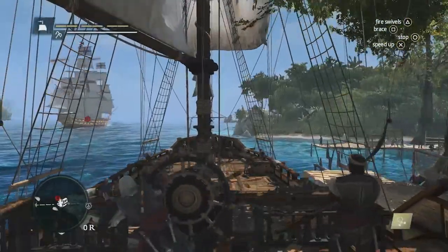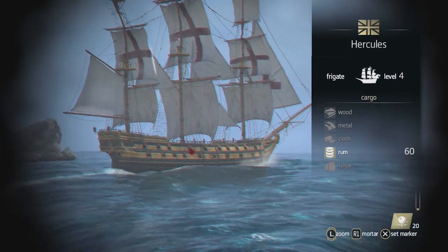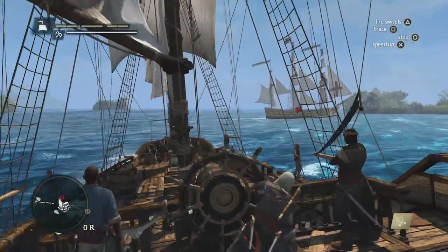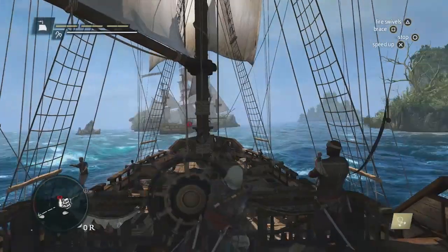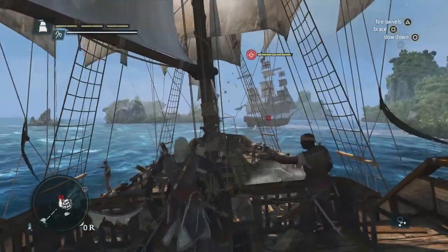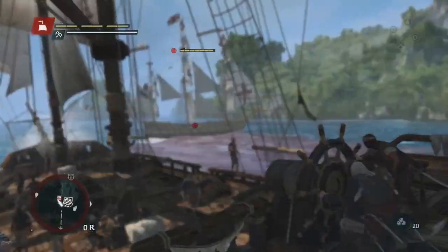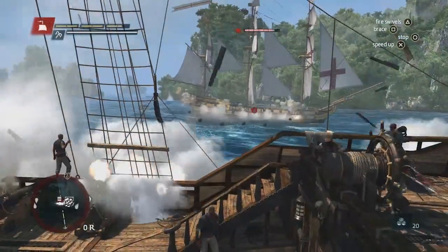We've seamlessly gone from a ground chase right into a naval chase. We could destroy the ship and complete the contract that way, but using the spyglass, we can see that he's carrying a lot of rum. Rum is important in the economy system — it's one way of making a lot of money if you sell it properly. So instead of destroying the ship, we're going to plunder it. Here you can see the upgrades to naval combat: using the front cannons, you can shoot chain shots to slow down the ship, and using the new round shot mechanic of trajectory aiming, you can aim for the hull and do a lot of damage.